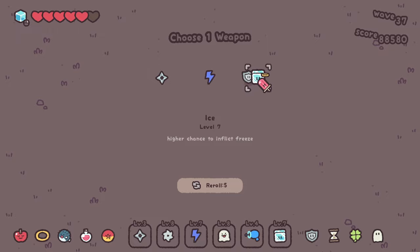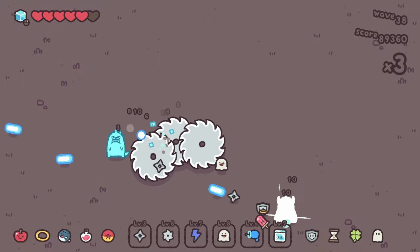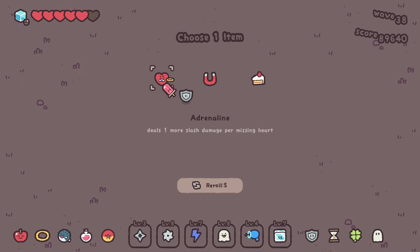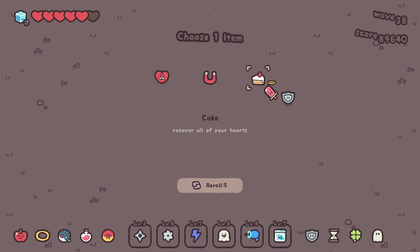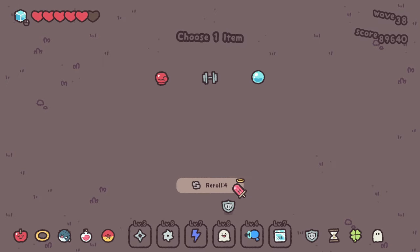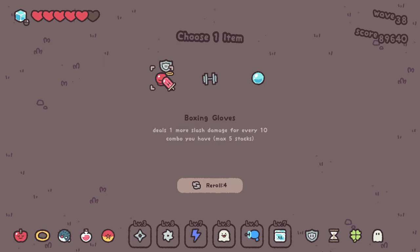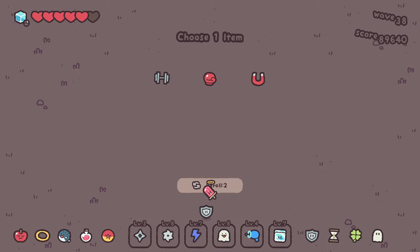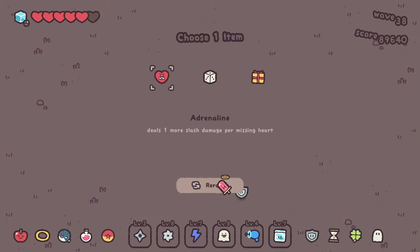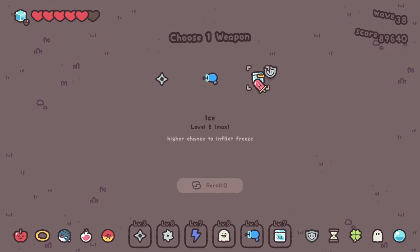We're wave 36 right now and let's level up our ice at least two more times before the boss comes at wave 40. He unfroze at just the wrong time. We've got one more upgrade of the ice to do before the boss. The cleanup's getting pretty easy. I can only choose one more item — the magnet's really tempting. Let's use our re-rolls. The bubble shield could be good — we're going to take the bubble shield on our last re-roll. We'll get some invincibility every 10 seconds. Let's max out our ice.